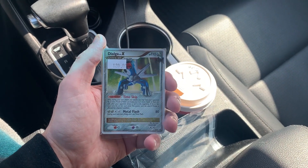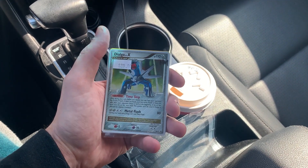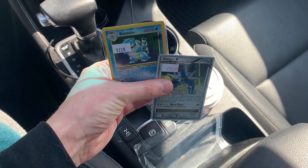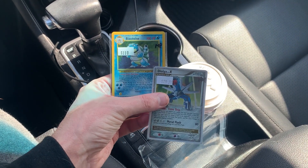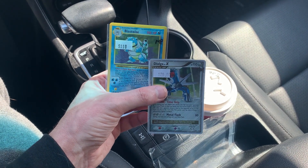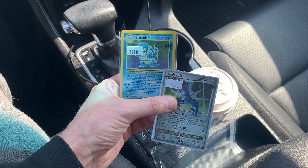You're probably wondering what is the card behind here — can you see the yellow border? Are you going to take a guess? It's a big one. Blastoise, Moderate Play. Not bad at all — $110. So all in all, we had about $140 credit that we were able to use today, and that was incredible because that was all bulk. That's all you got to do sometimes.